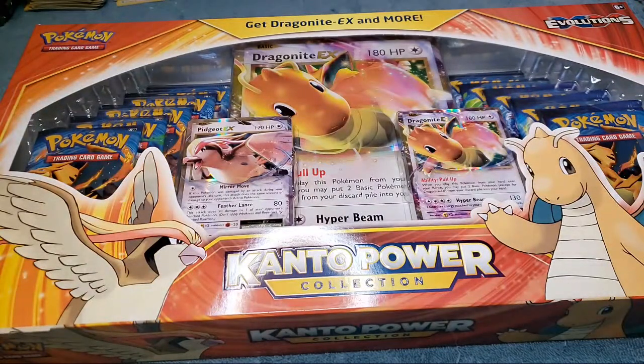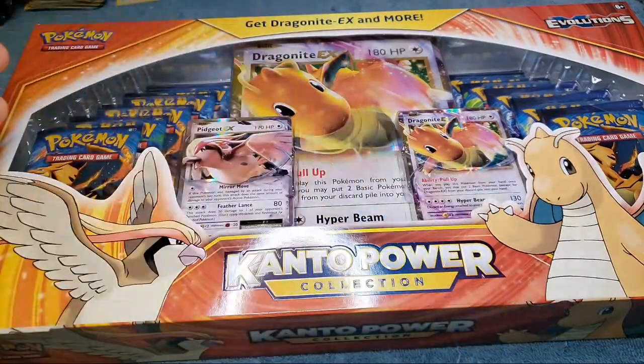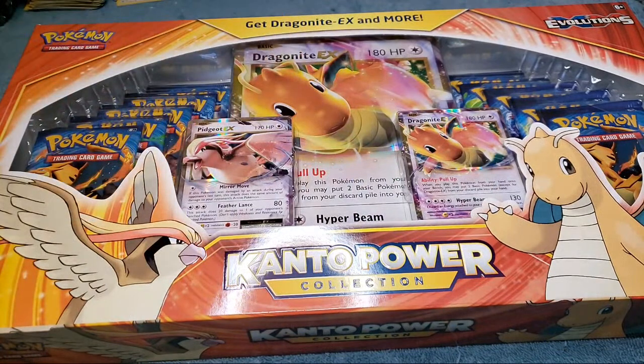We didn't pull a Charizard EX, a Charizard Mega EX, or the full art Mega Charizard, and we didn't pull the reverse holo Charizard - so there's still four other Charizards we haven't pulled yet. But we did so good on that opening I just had to buy some more boxes. These are such a great deal - you're essentially getting two EX cards automatically guaranteed, the full art jumbo card, and 10 packs for only $40 at retail.